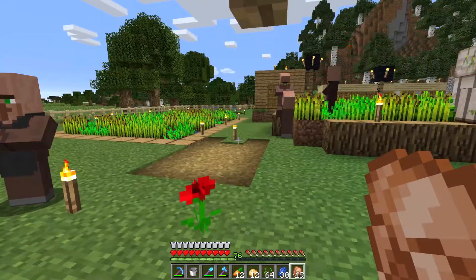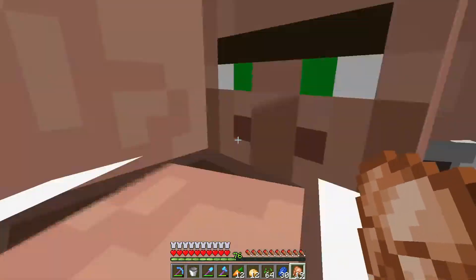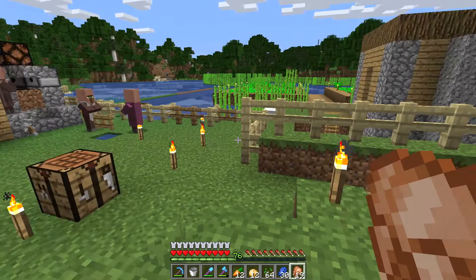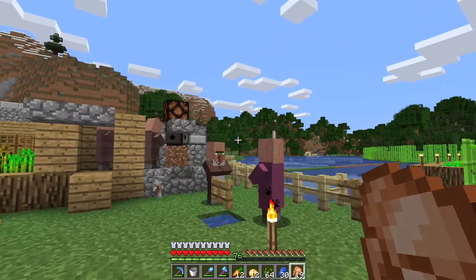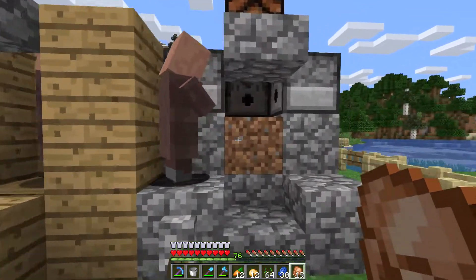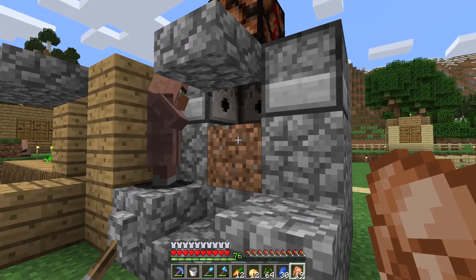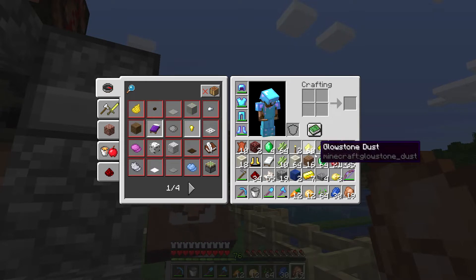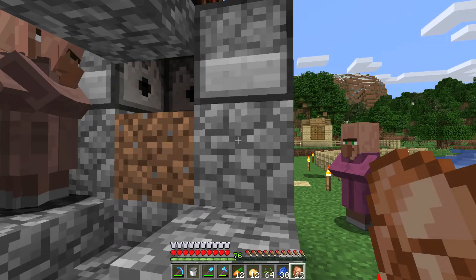Over here at the village at spawn — this is where I wanted to do the other little thing. Basically we need mending on most of our tools, so at least we're going to put mending on our axe. I wanted to make one of these a micro farm and it works a treat — 64 emeralds, four times! It works as always. This is a design I got from Hex.